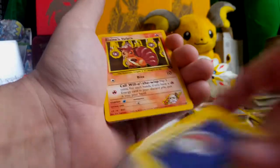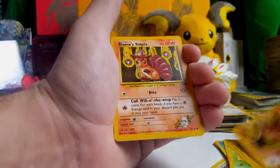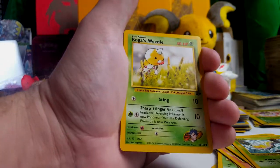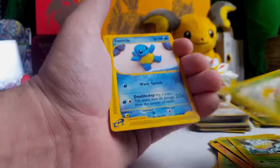Oh look at that — Lieutenant Surge's Voltorb. That's freaking sick. Oh, Blaine's Vulpix. I love these cards. Wizards of the Coast, guys — there's nothing like it. Koga's Weedle — look at that. They just don't make the artwork like that anymore.